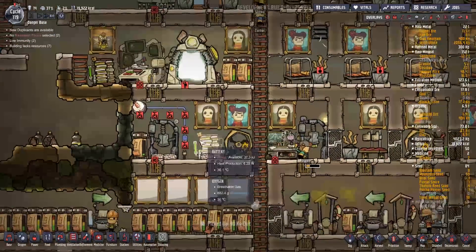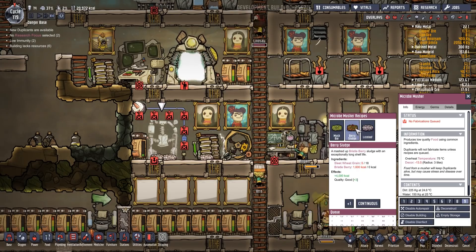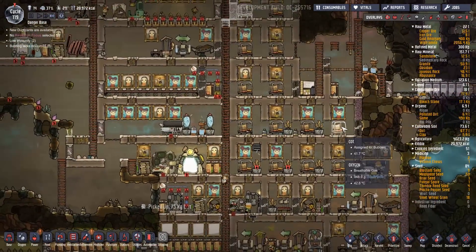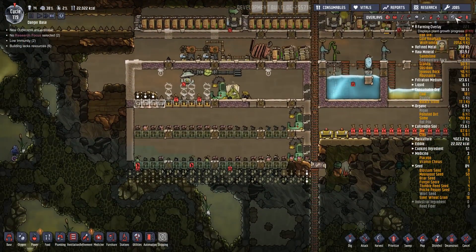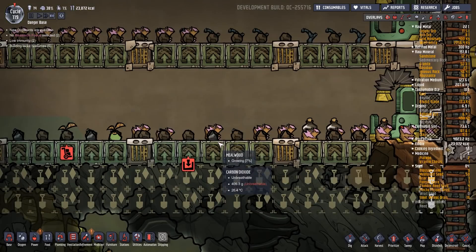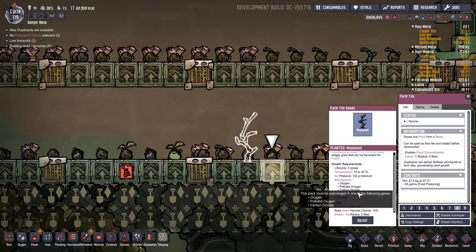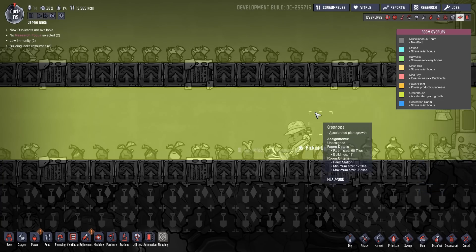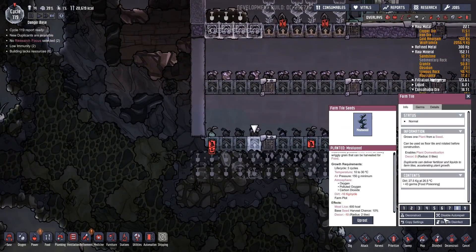We haven't got any meal lice, so I'm going to put that back. Mush bar - continuous. There we go, turn them into mush fry. And what have we got going in here? Mush fry as well - good, excellent. They should both be green - they're all greenhouses. So we get the accelerated plant growth. It says 'increase the growth speed' - so it's going to grow quicker. Let's copy that and pop that in there.